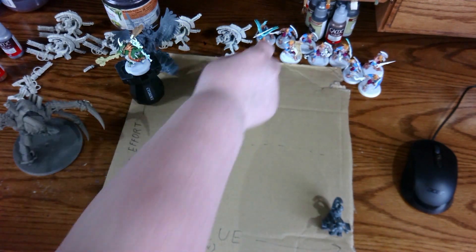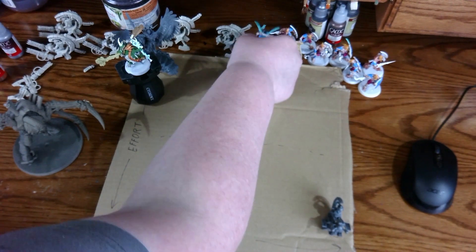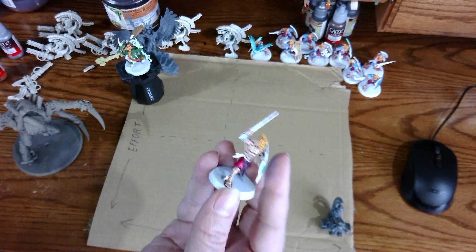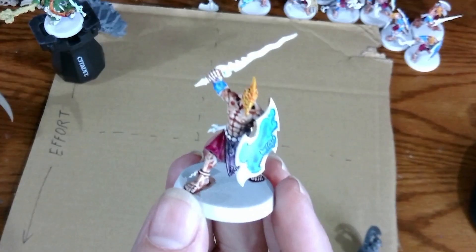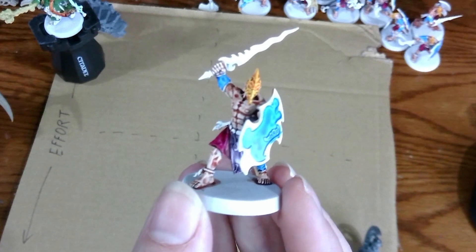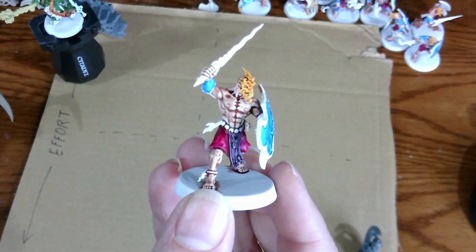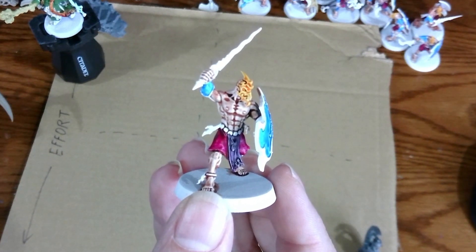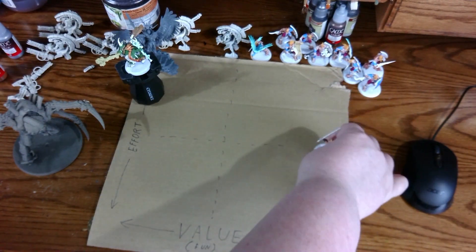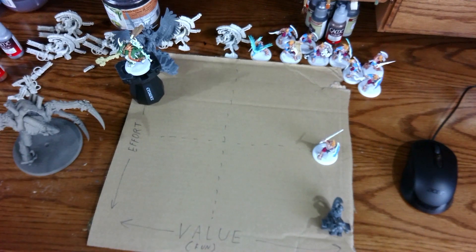The Kyric Acolytes are only a few coats of paint away from being done, even if they all require fine brush control. It's the brown straps, bronze trim, and silver weapons. These are part of my 1,000-point force of Disciples of Tzeentch. These are teetering between low and high effort, but they are definitely higher in the value category.